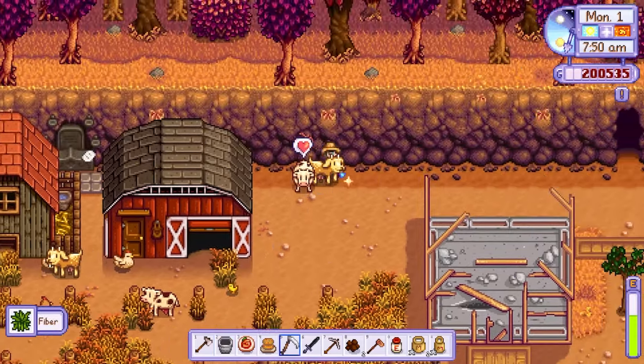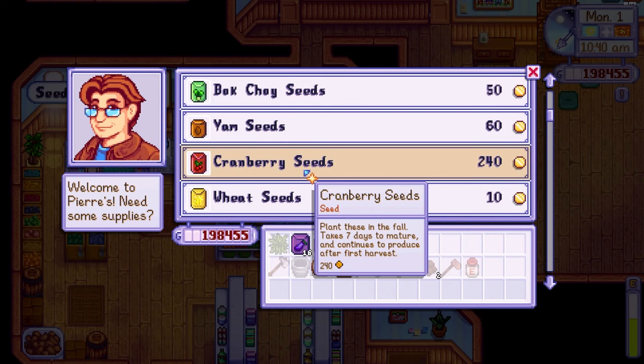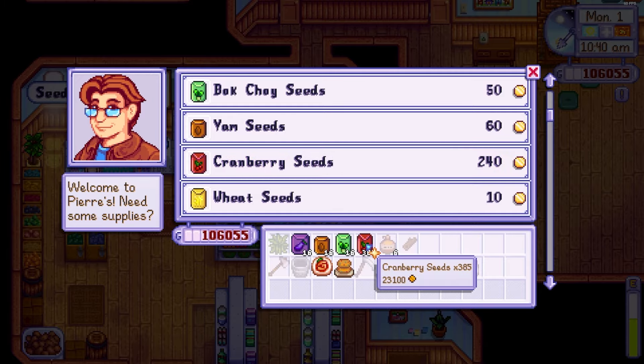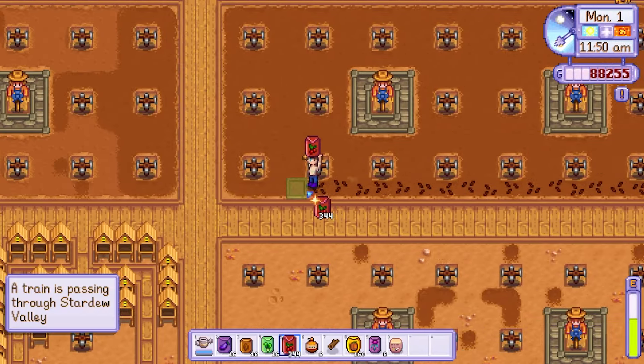On day 1 I started by clearing the withered crops, tending to my animals, then headed to Pierre to purchase a few seeds. I purchased roughly 110,000 gold worth of seeds knowing that this passive income will be very valuable later on in the game. I then collected my steel watering can from Clint and got to work planting my crops.